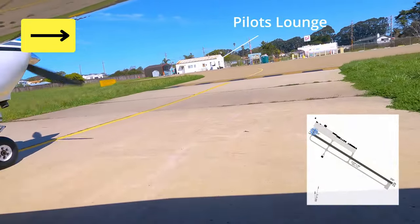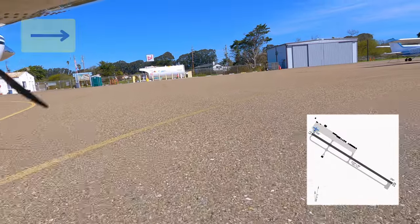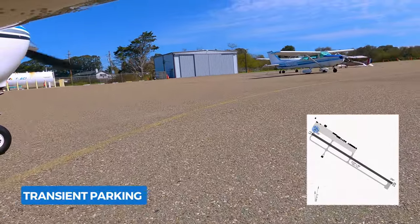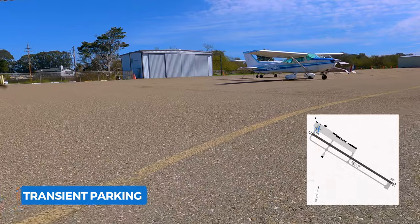The pilot's lounge is pretty tiny — it feels like it's three by five feet. But rumor has it, since the board of supervisors voted to not only save but improve the airport, one of those improvements could be a bigger pilot's lounge.